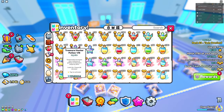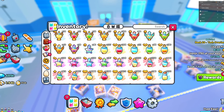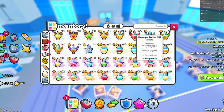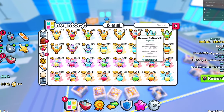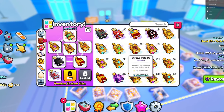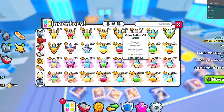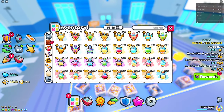Moving on to the potions: you're going to need a bunch of treasure hunter potions. Cocktail isn't a bad option either — you can use that as well. One of the most important things is going to be the damage potion; definitely want to use some of those. Also, a coin potion if you want, because if you don't already have it in your loadout, you definitely want to equip a coin potion to increase the amount of coins you get.